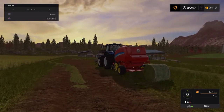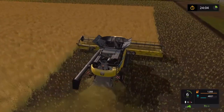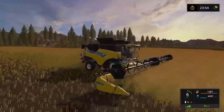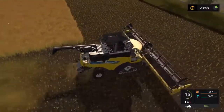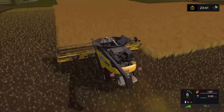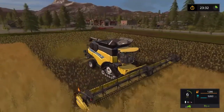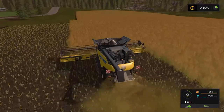On the way back to the farm I've been doing a few jobs here and there. I took a contracting job with the CR 1090 with the New Holland header - I think it's the Draper one, it's big anyway. This one is worth about £12,000 - it's not a bad little payout. I know I've got a lot of money in the bank already, but it's still not going to stop me doing jobs. If I've got a chance to make some money and there's fields that need harvesting, I'm going to put more money in the bank.